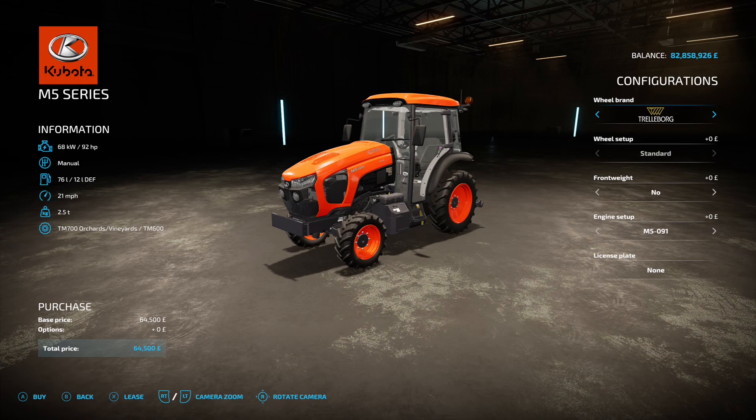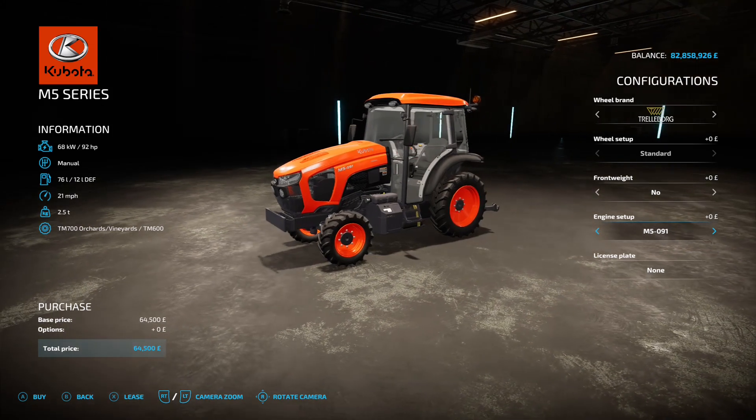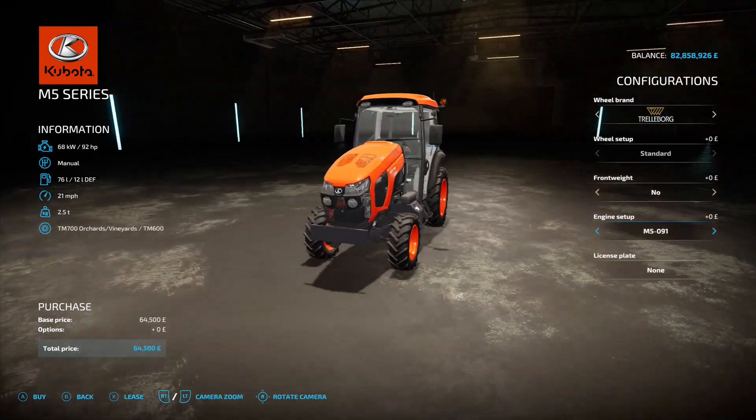Starting with the first one — the M5 series: 92 horsepower, 21 mph top speed, 64 and a half grand. The usual options with wheel brands and tyres. Front weights range from none up to 90, 180, 270, 360, or 450 kilos. Engine setup gives you 92 standard, or 106 — the 92 is the small one you'd use for grape vines and olive groves.